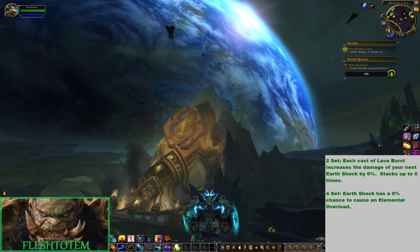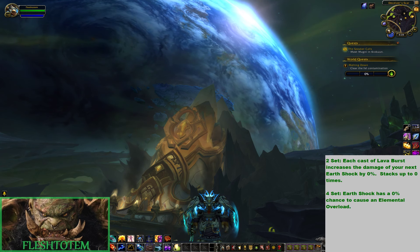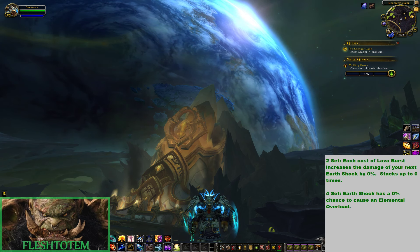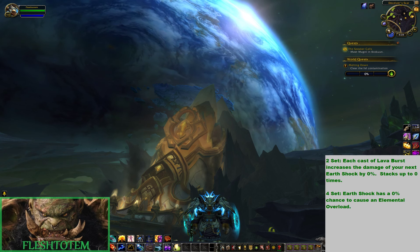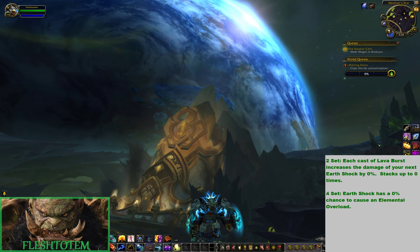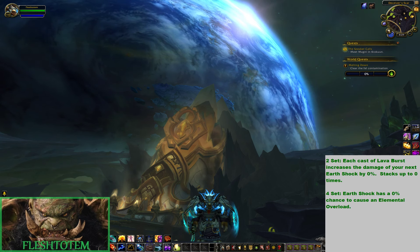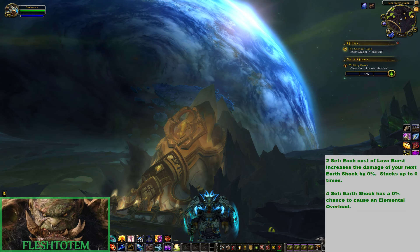My first thoughts on this set — it's fairly similar to one of the set ideas I was brainstorming a couple weeks back. Obviously they didn't take mine; they probably had this idea in mind for a month or two. But it's very similar to what I was thinking: you're building stacks of one thing. Mine was essentially the opposite — each Storm Keeper charge you consume increases the damage of your next Lava Burst. This is just kind of the reverse. Each cast of Lava Burst increases the damage of your next Earthshock — who knows how much. Maybe it's 10%, stacking up to 5 times, so maybe a 50% boost.